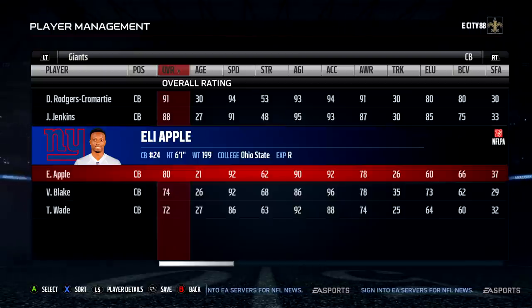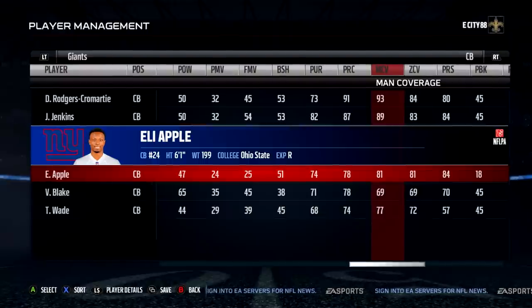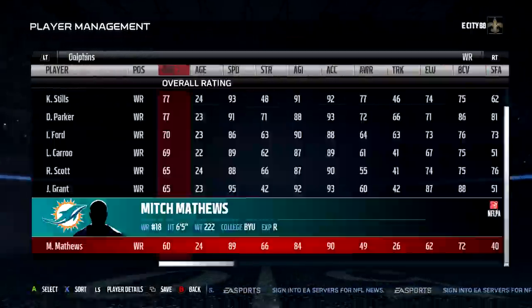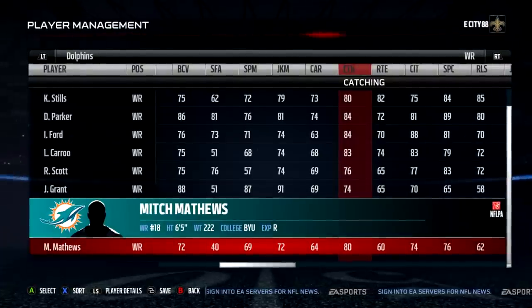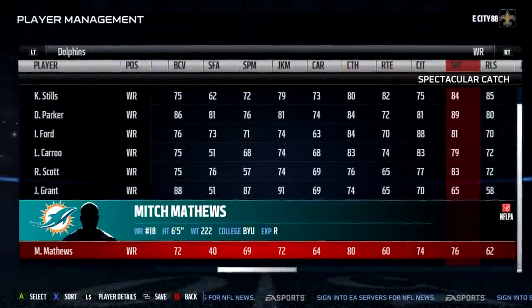Here we are in Madden 17. Eli Apple was a rookie with the Giants. He was at 80 overall, which seems pretty generous. He has 92 speed, 90 agility. His man coverage is 81, his zone coverage is also 81, and his press is 84. Now for his opponent, Mitch Matthews of the Miami Dolphins. He's a 60 overall with 89 speed, 80 catching, 60 route running, 74 catching traffic, and 76 spectacular catch.